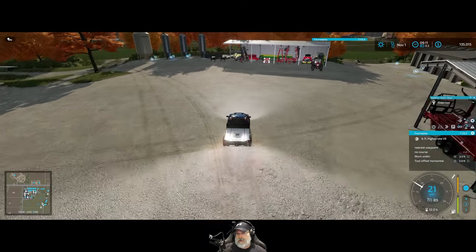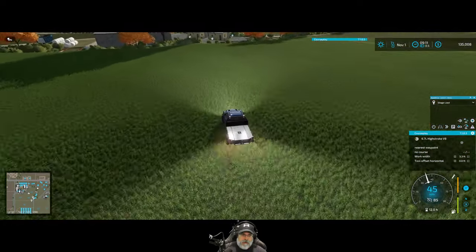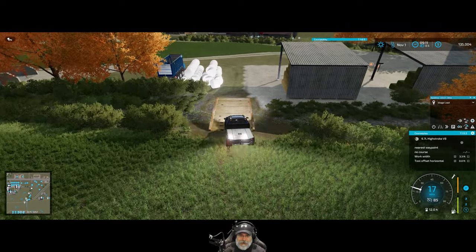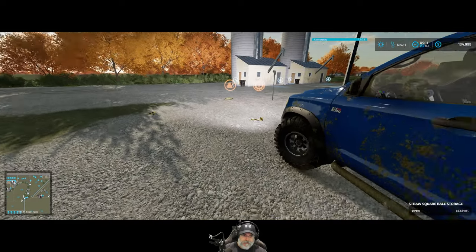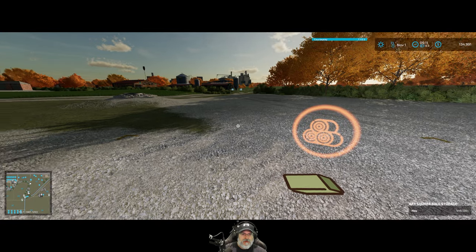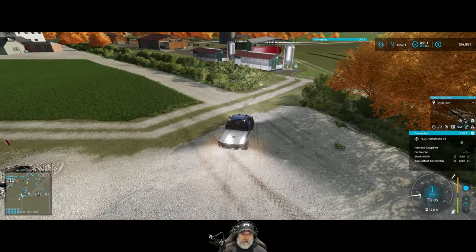We should also put some manure in the strawberry greenhouse — so that'll be the next thing. This is just a 'do all kinds of different chores' episode — that's the way it works on a farm. Actually, instead of pulling a hay bale, we're just gonna dump some loose grass from one of the forage wagons; that'll be easier and we can save ourselves a hay bale.